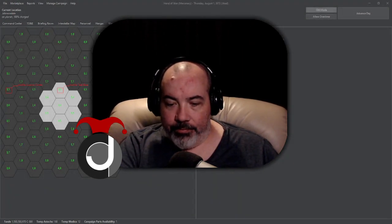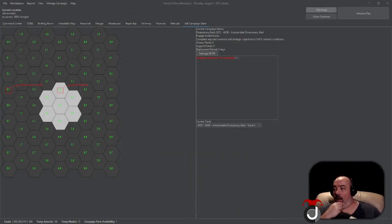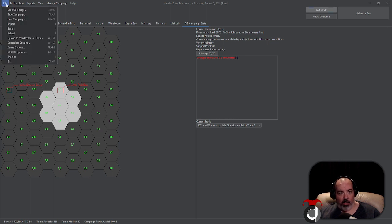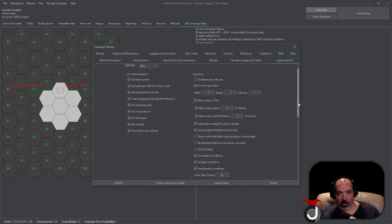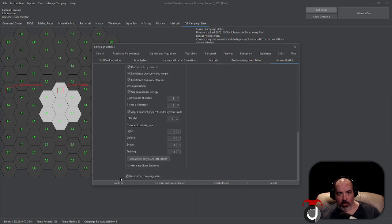Without further ado, let's hop right in. At some point while using the MekHQ software, if you have StratCon turned on, you'll be able to see something similar to what's on screen right now. In order to turn on the StratCon feature, go to File > Campaign Options and then the Against the Bot tab. All the way at the bottom you'll see a little checkbox that says 'Use StratCon Campaign Rules' — make sure that's checked.